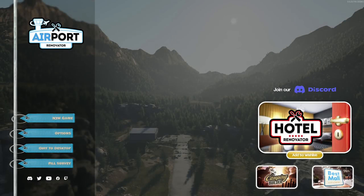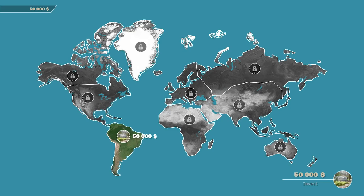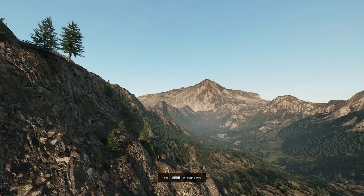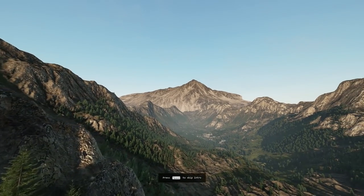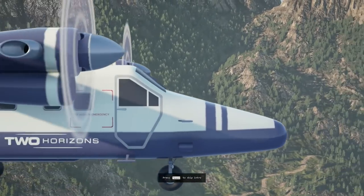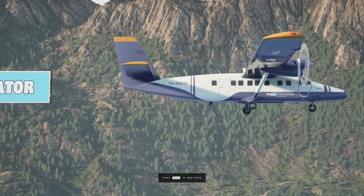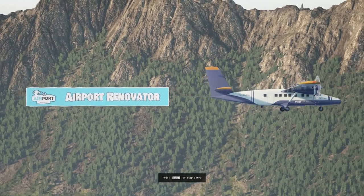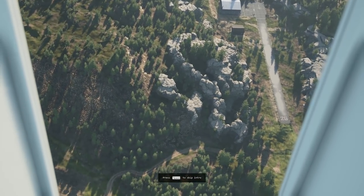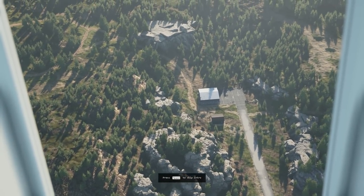Let's see what we've got here. New game - looks like there's going to be a few different airports, but right now there's only one available. South America, mountainous. Whoa, a de Havilland Twin Otter there, I like it. Airport Renovator - whoa, that is a dangerously placed runway right there.